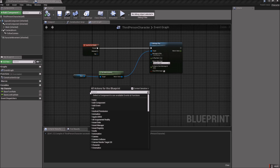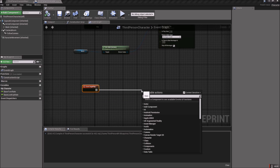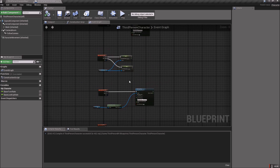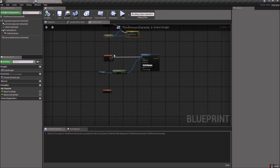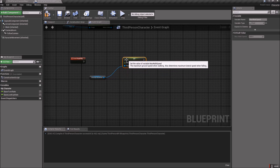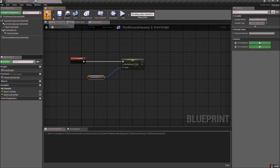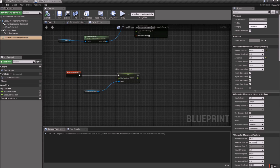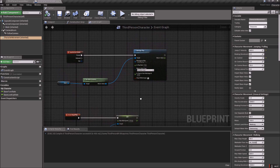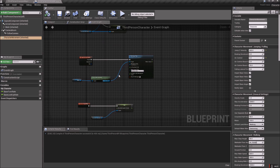We're going to go down below and add a Begin Play node. Grab the Begin Play event — that fires once as the character spawns into the world. Drag off that, grab the 175 value, and set that as the default. So we have: Begin Play sets default to 175, pressing Shift goes to 600, and releasing goes back to 175.